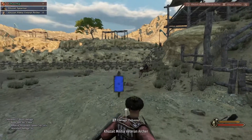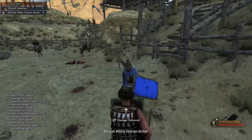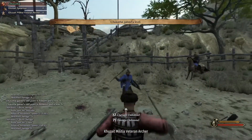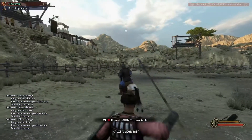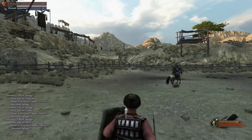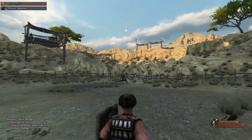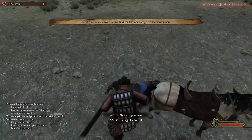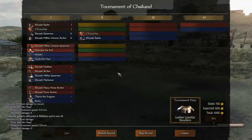Maybe not — maybe not? I don't think I've regretted it. Come here — I can get you, I'm not scared of you, Kuzite Spearman. Come charge at me again, I dare you. Yes! Get stuffed, little boy. I need those shoulders — you don't understand, I need more armor.